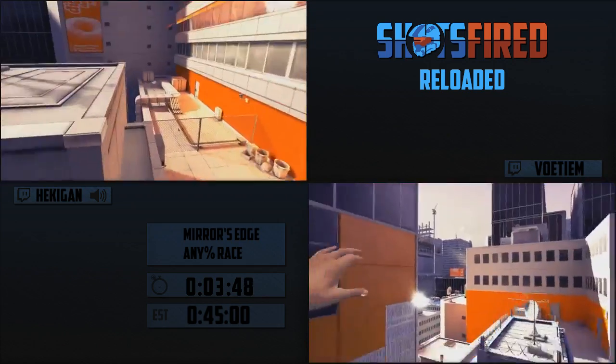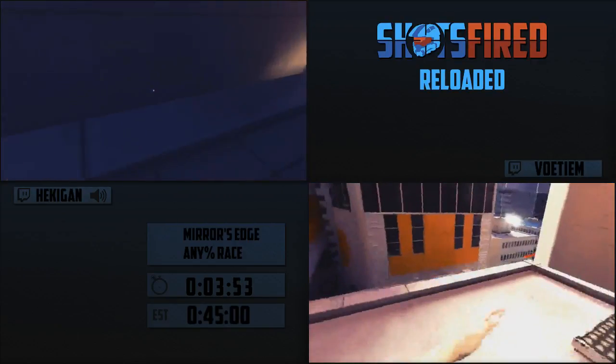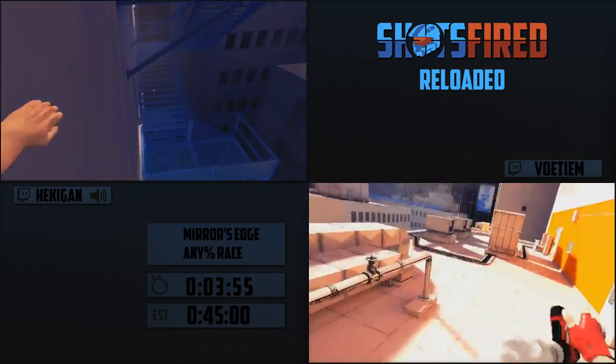Most of the tricks in this game can be chained pretty easily - kick glitches into wall boosts. You can chain kick glitches, like I said. So if you see kick glitching and then a wall run, you can do a wall boost.